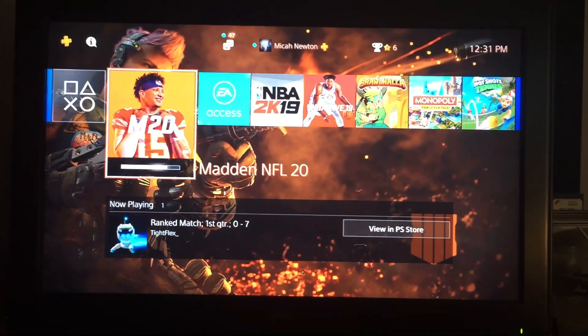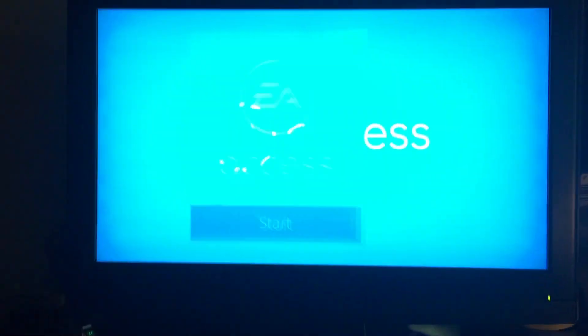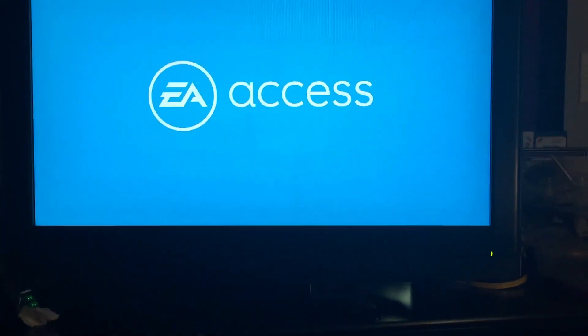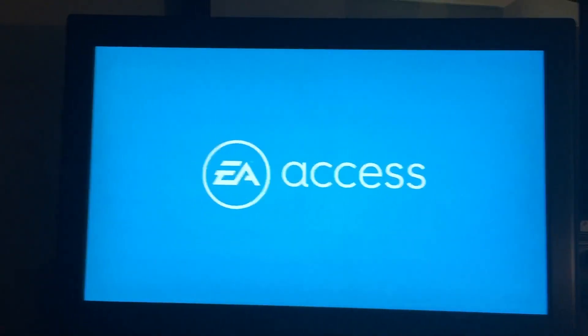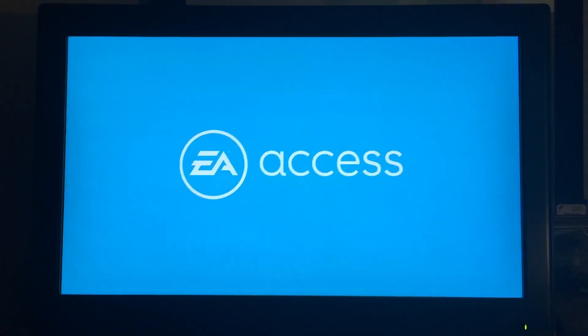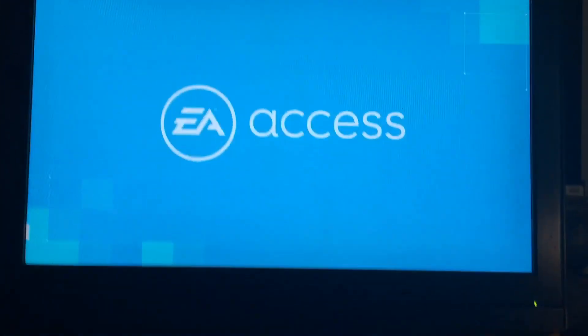All you have to do to get EA Access: first thing you have to do is go to the store, search EA Access, and the first thing that pops up is EA Access one month. I literally just put in five dollars, got my one month, and then I went and downloaded EA Access.